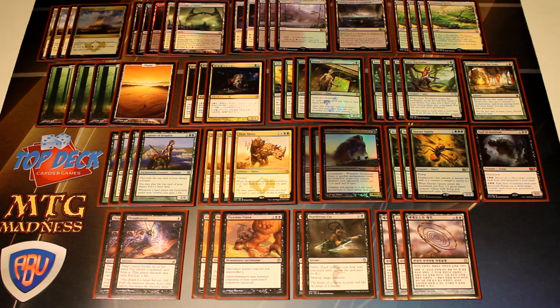We have four Satyr Wayfinder and one Commune with the Gods for our dredge package. Almost always the Satyr Wayfinder is just going to side out after game one for more midrange-type cards, and you make a decision on what cards you're going to bring in based on the matchup. But pretty much every single time I side out the Wayfinder, my opponent ends up siding in graveyard hate cards and they end up disappointed because we're not really playing a dredge-style deck anymore.